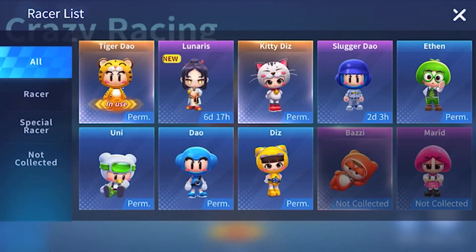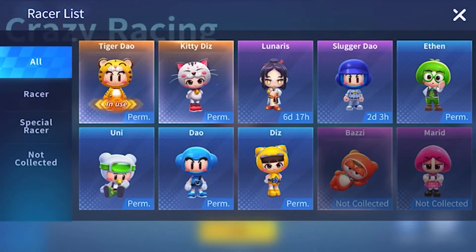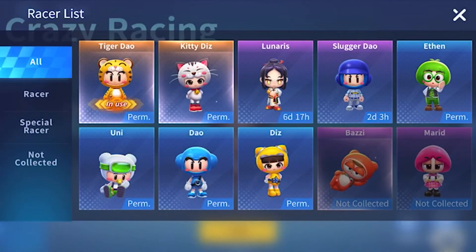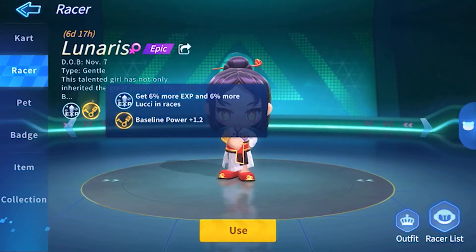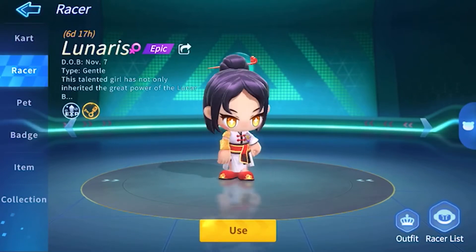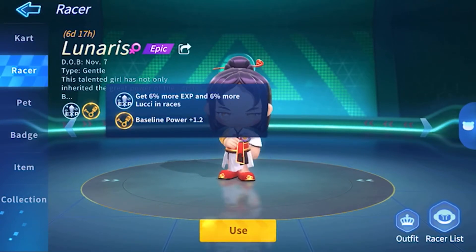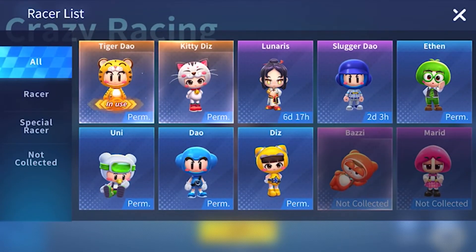They added a bunch of new characters, including Lunarius, who has some pretty interesting abilities. Although she's only an epic, so if you have Kitty Diz or Tiger Dao or any of them, she's basically outclassed. But you get more baseline power, which actually gives you benefits during races — but it's very, very minor. 1.2 is literally nothing, so I guess if you like the look of her, sure. That's the only new racer.